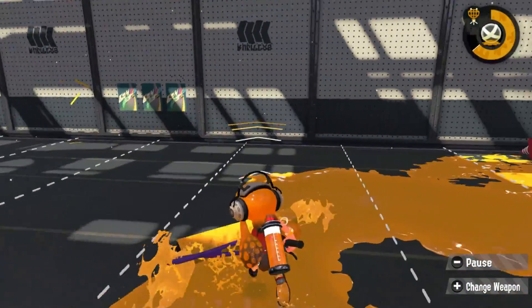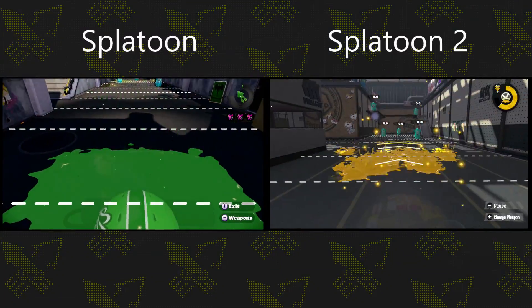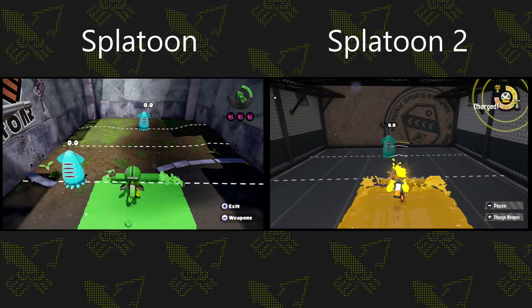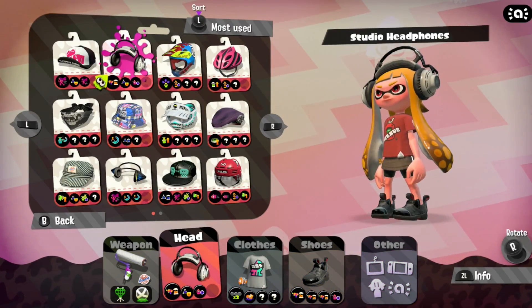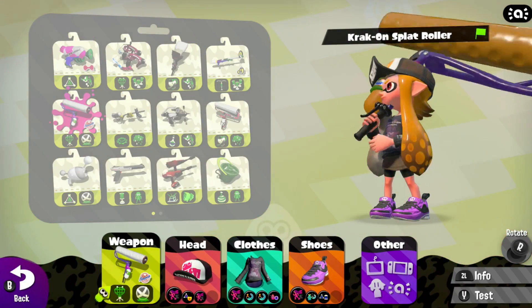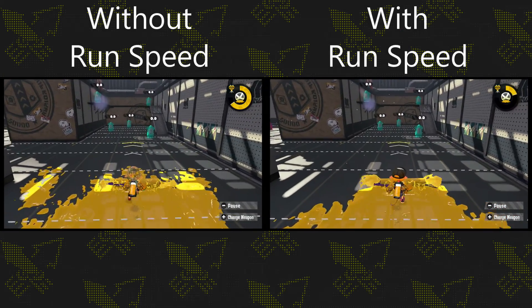Now moving on to what you're here for. The rollers in Splatoon 2 have a little added effect that they didn't have in the first game. As you roll with the roller in Splatoon 2, you actually begin to pick up speed and go a little bit faster — so even without run speed, the rollers are a little faster just to begin with. Let's see if the developers decided to make run speed actually useful for rollers and brushes in Splatoon 2. First up will be the roller — the left will have no run speed and the right will have three main run speeds.